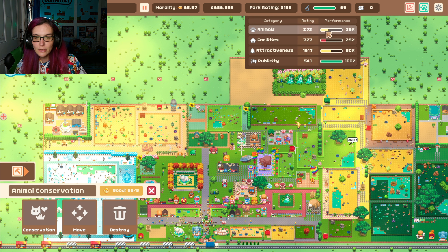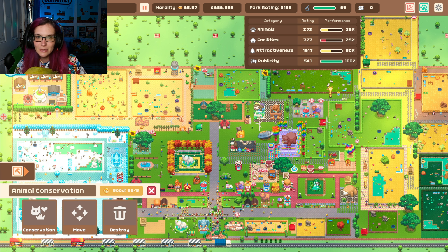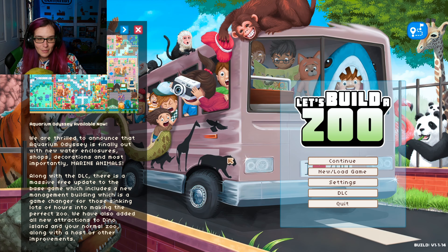My animals are really low because I had to get all new animals, and nobody's happy with this zoo. I don't know what I'm doing wrong. I'm still very obsessed with it though, and I'm still going to continue to play it. But right now we are going to build an aquarium and I'm excited.